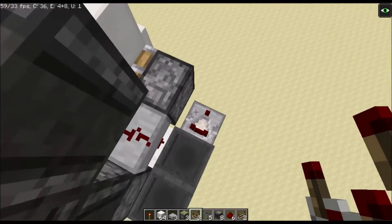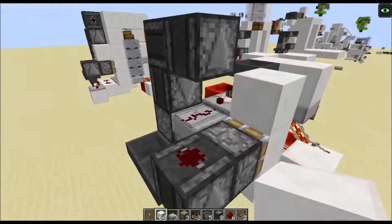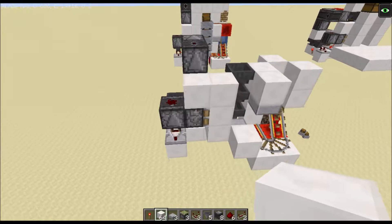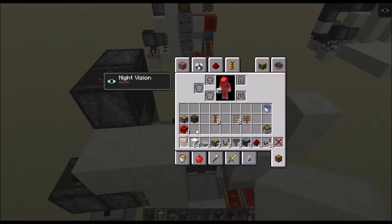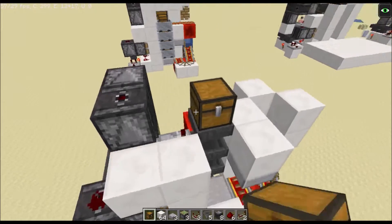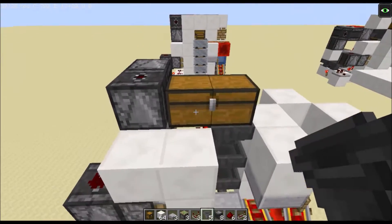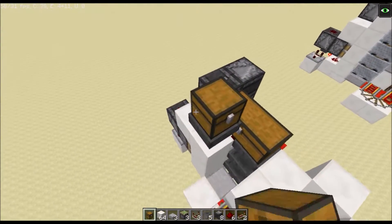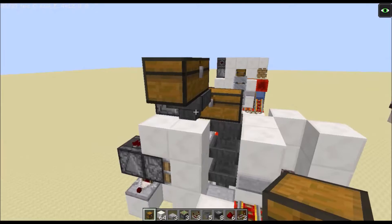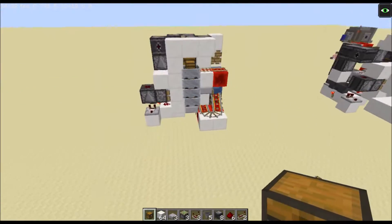Take your observer block, detect that, place redstone dust on top of the observer, and a block on top of this sticky piston — that's the bottom section done. Place a chest on top of those hoppers, which can be a double chest. You can use extra hoppers to direct the input, which is how I've been doing it with my normal designs, or just leave it like that if you're planning a small design.